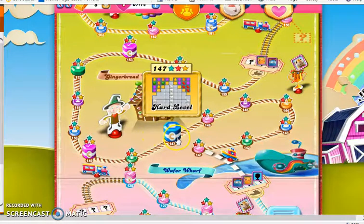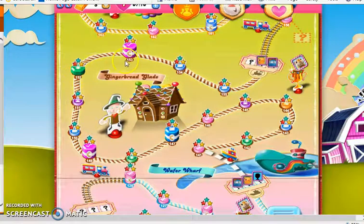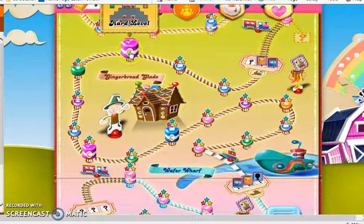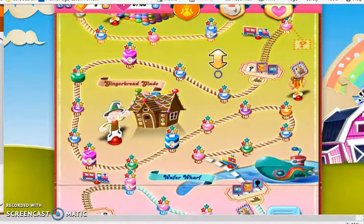Along with a few more tricky levels — 147, 149, 152, and 153 — level 153 is the first level that requires us to make a double color bomb combo. So it's pretty tough, but it's pretty fun if you can manage it.